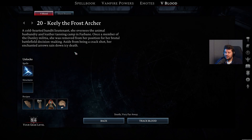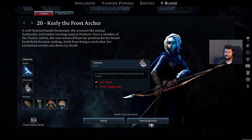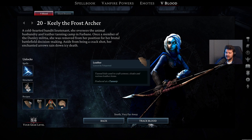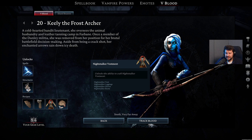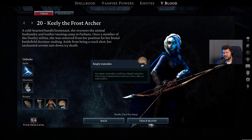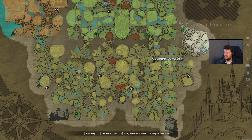Also on level 20, we have Gilly the Frost Archer, which once again unlocks the Frostbat ability, the Tanning Rack as a structure for your base, the Leather Blueprint, as well as the Traveler's Wrap, Night Stalker Vestment, and also the Empty Water Skins. She can be found in the Bandit Trapper Camp, right next to the Vampire Waygate in the northeastern part of the map.